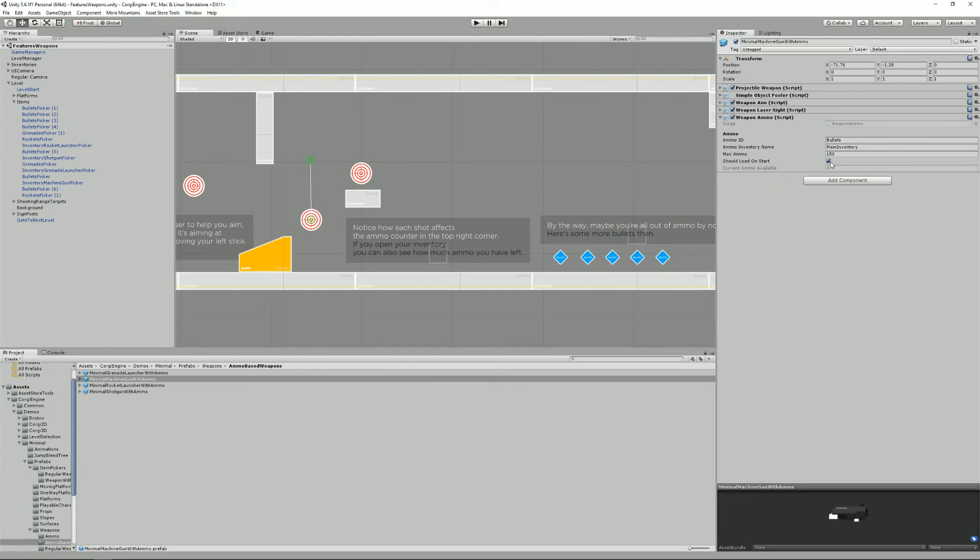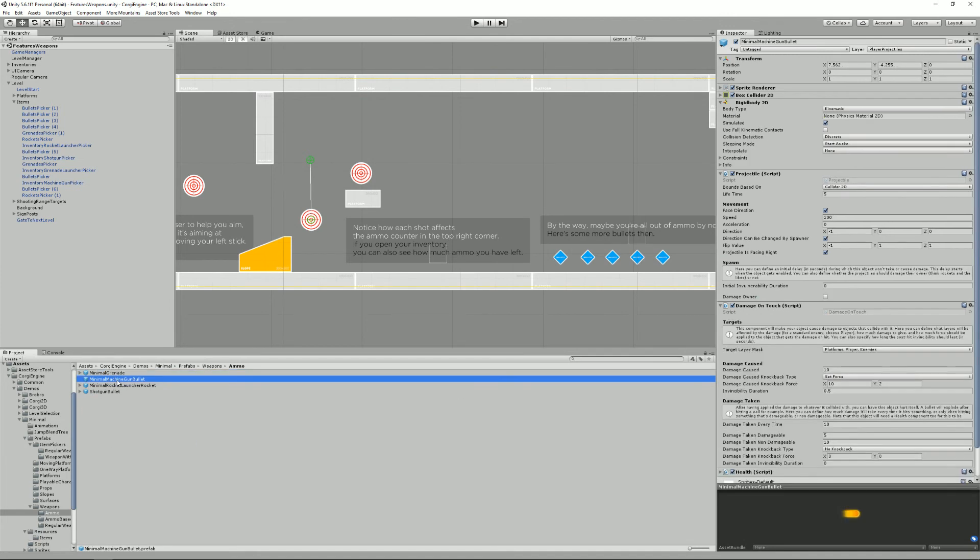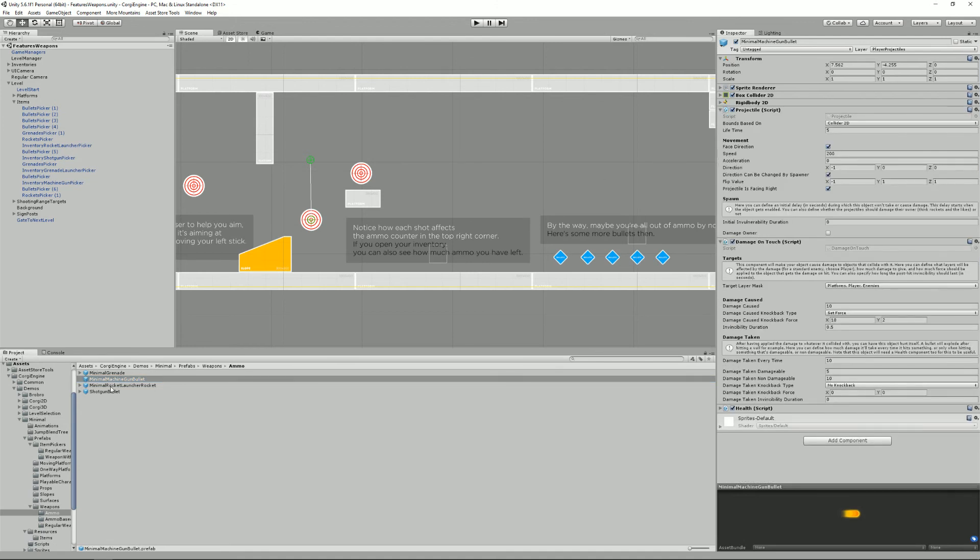There's also a Load on Start option, which determines whether picking up ammo should load it into the magazine immediately. Creating ammo is straightforward — for example, the minimal grenade is a bit special because it has a thrown object and a bomb effect. A simpler example is the machine gun projectile, which has Projectile, Damage on Touch, and Health components — meaning it can be destroyed mid-flight — and it moves with face direction, speed, and acceleration settings.